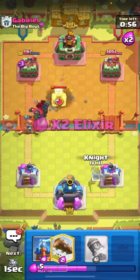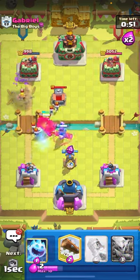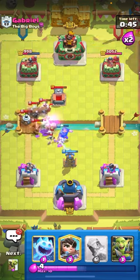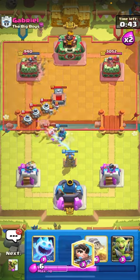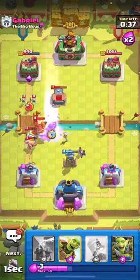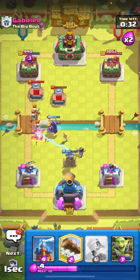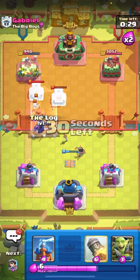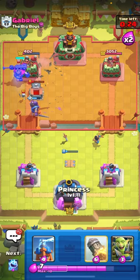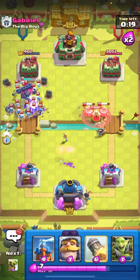This guy is playing graveyard by the way. The knight is your only ground tank — that's huge to remember. You have to use it for stuff like mega knight and any tanky cards. I'm going to play my knight all the way up. When you're playing bridge spam you need to cycle back to another knight to make sure you have it in cycle for defense, because it is your best defensive card — you don't have mighty miner or anything like that in this deck.